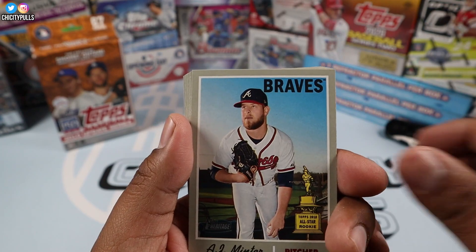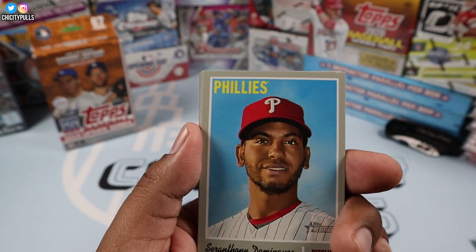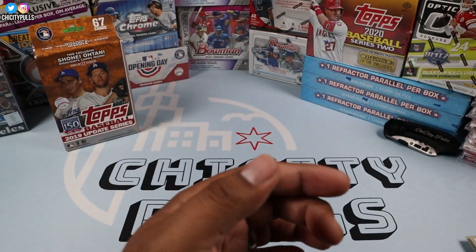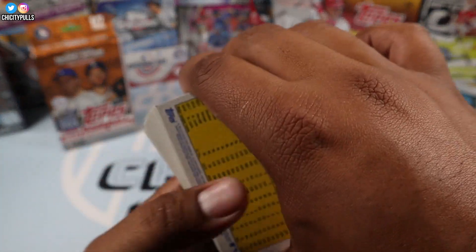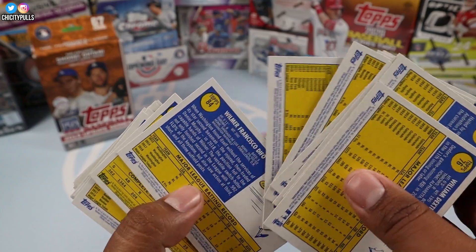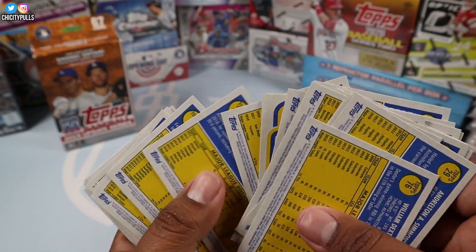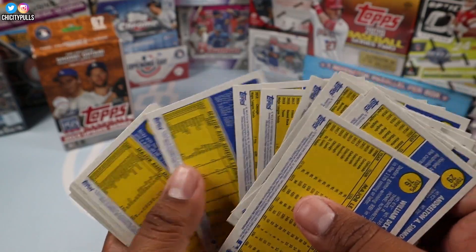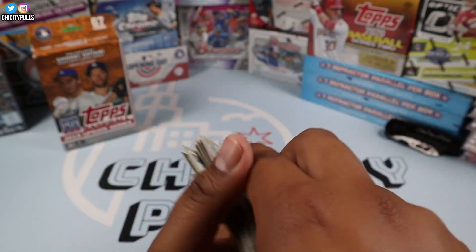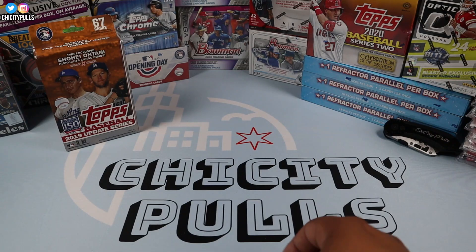We got a Nikki Delmonico from my Chicago White Sox, but nothing too crazy. Austin Hedges and CJ Cron finish that one off. Short prints are anything over card number 400, and I don't believe we pulled any. Nothing too crazy about that one — we did get the Justin Verlander sticker.